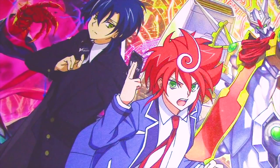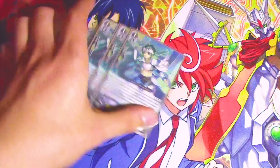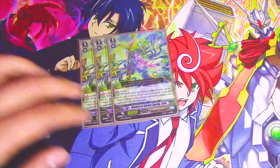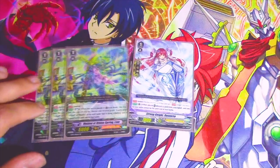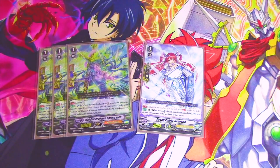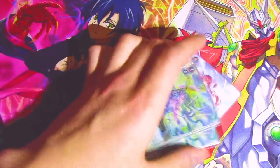Next up is four copies of a Stride Fodder — we're in premium, so you might as well stride. And then lastly for grade 1s is three Lian and one of the regular PG. The PG is so you can call it out as a G-Guardian, and the Lians are because you have Blaster or Alfred as Vanguard almost all the time. The only time this doesn't work is when you ride Gansalot, but the turn you ride Gansalot you're basically going to win anyways.